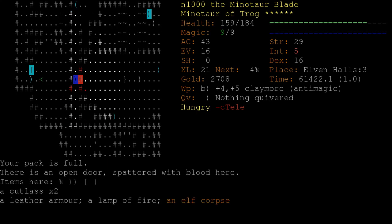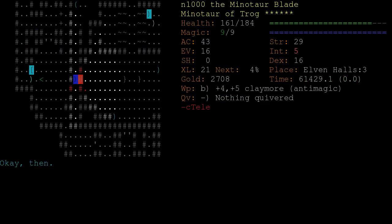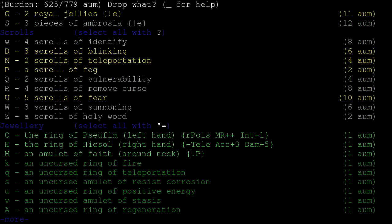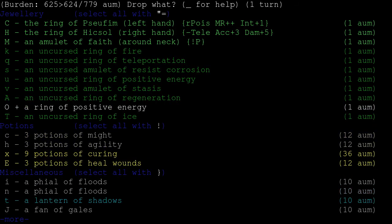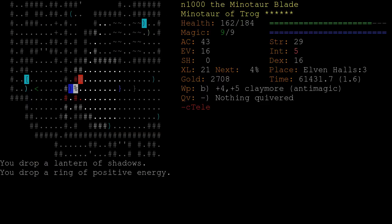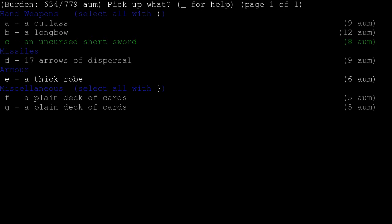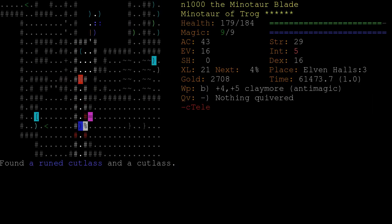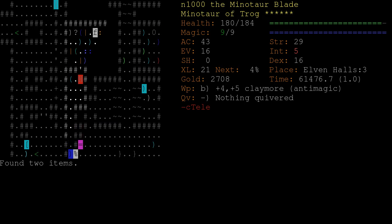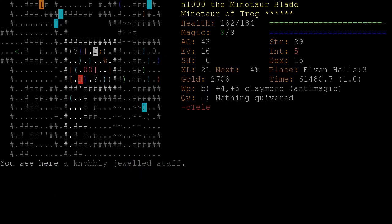I don't really want both of these rings of positive energy, and I don't really want the lantern of shadows even though it's a pretty cool item. They're bringing out all these items for us - all the loot. And it looks like we've cleared it out. Nice.